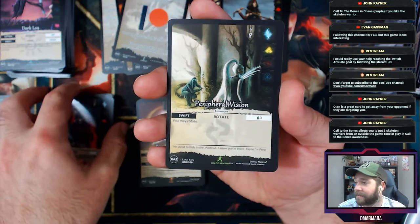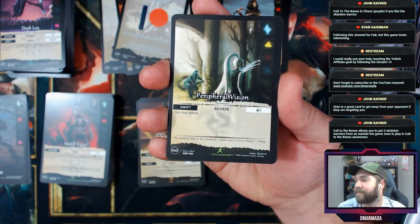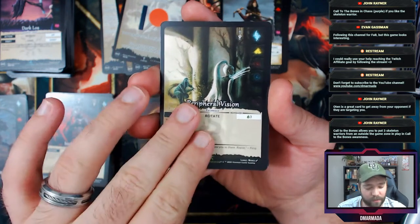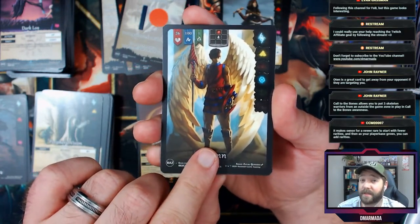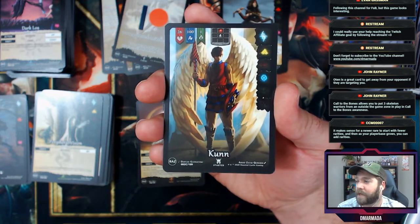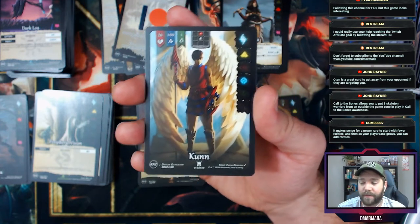Call to the Bones allows you to put three Skeleton Warriors from outside the game zone into play in Call to the Bones' awareness — I like that. Another full art. If the entire game is centered around champions, why not present a champion card that's really beautiful? You can sleeve it on the back side of a card you can read.